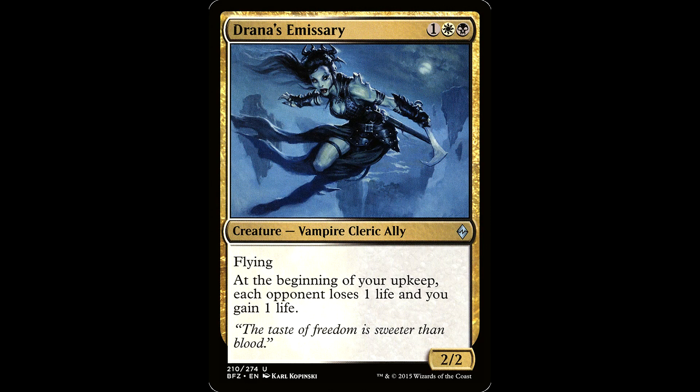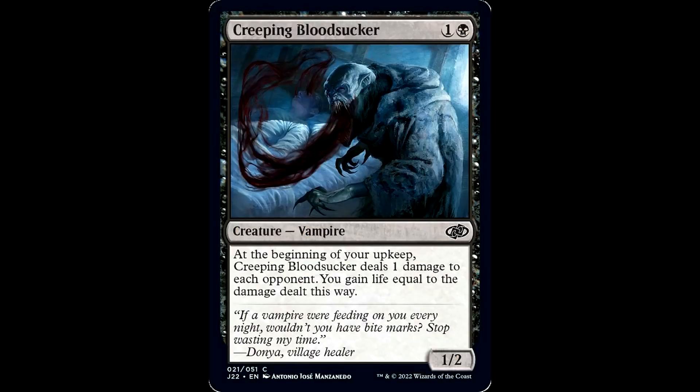Drana's Emissary: one white and a black for a creature, vampire cleric ally, it's a 2/2 with flying. At the beginning of your upkeep, each opponent loses one life and you gain one life. This will trigger and make sure Rudolph can swing in with impunity because now he's indestructible, brother.